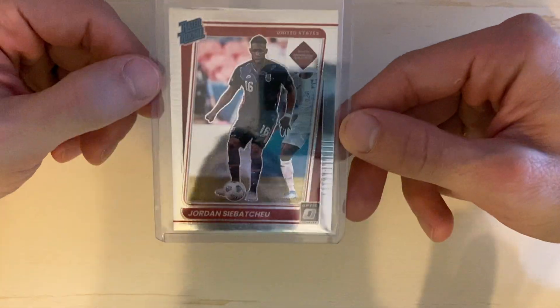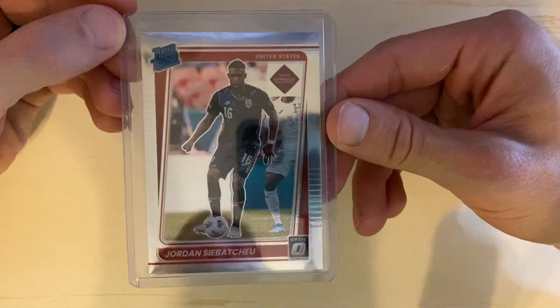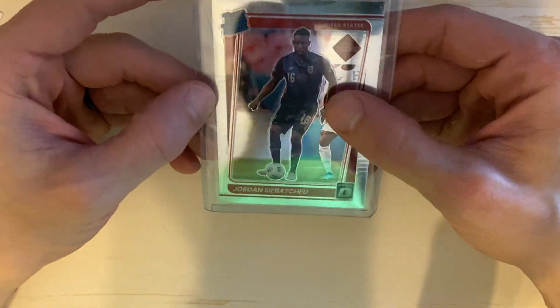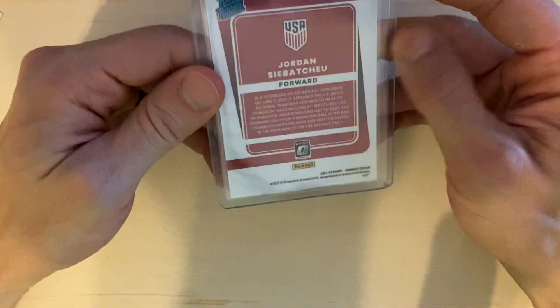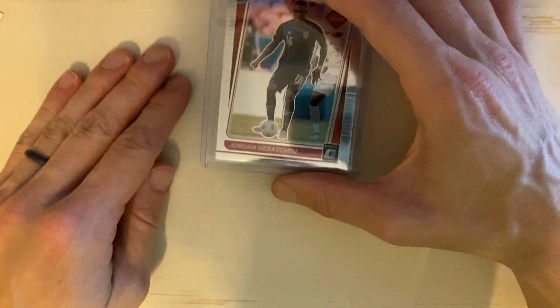To jump-start the video, we're starting with a pretty simple card — the Jordan Sabachu Optic Rated Rookie base. I really like him because he scores goals. He puts the ball in the net, which the U.S. sorely lacks. With injuries and poor production, hopefully he'll make the squad for these upcoming World Cup qualifiers. We absolutely need to score goals, especially with Mexico and Panama in these next few games. He is a little older, so I'm surprised he has a rated rookie in this set since he's been playing for quite some time. But I'm super stoked to see if he makes the team, and this might be one of his first cards, obviously, since it's his rated rookie.